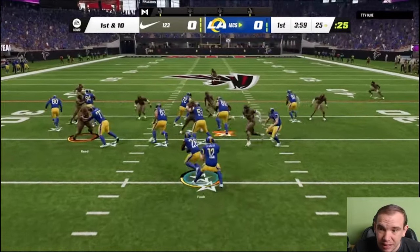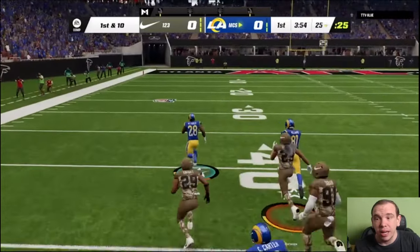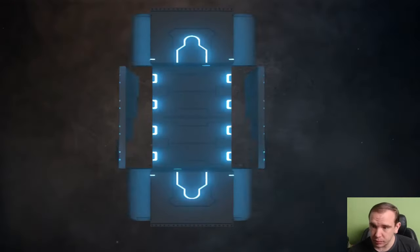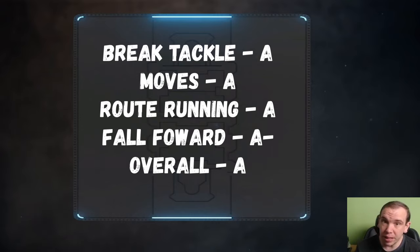Right here you can see how he zigzags in and out there and he's gone — he could hit the home run for you. Let's look at the report card real quick. His break tackles are an eight; he actually gets a really good amount of break tackle animations and button battle moves are an eight. It's just that his trucking is not a plus, that's why his moves are not a plus. Route running is an A, he gets good separation, falling forward is wonderful, and overall he's an A.